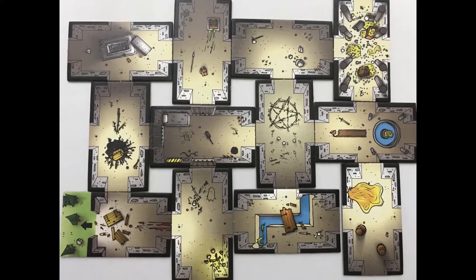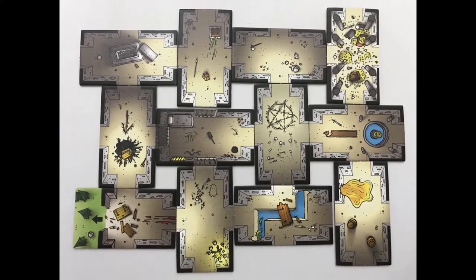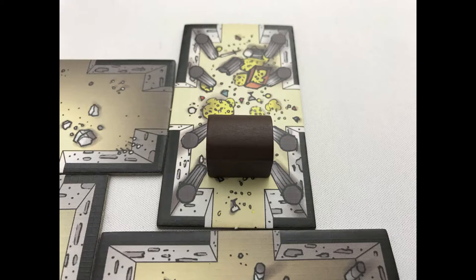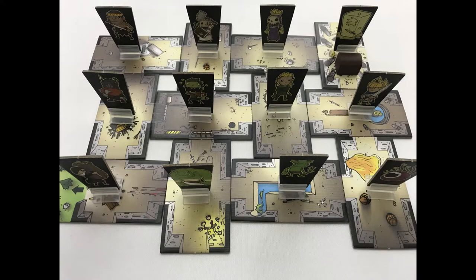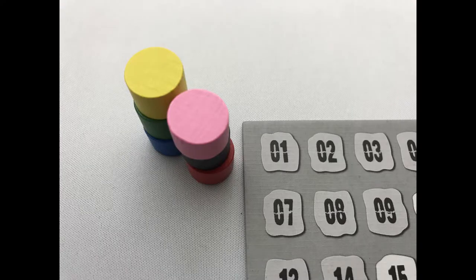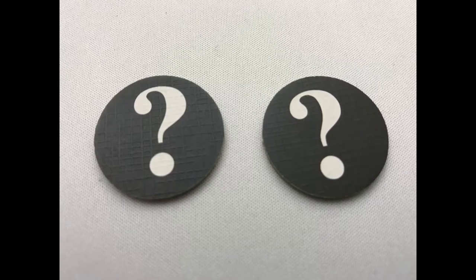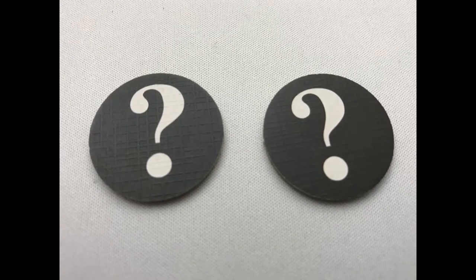To set up, create a dungeon by placing the tiles next to each other and put the exit and treasure rooms at opposite ends of the dungeon. Put the treasure chest in the treasure room and put a standee randomly in each room. Give each player a score marker to denote their player colour and put a matching one near the scoreboard. Give each player two secret character tokens — players look at them so they know which two characters in the dungeon they have this round.